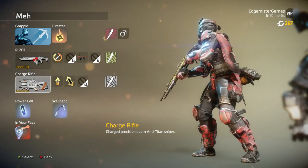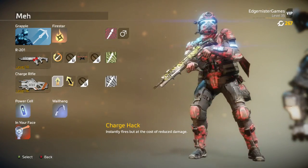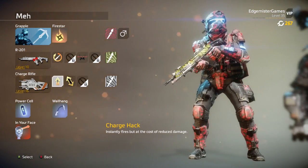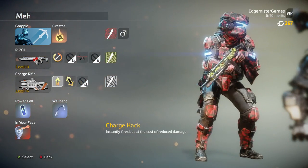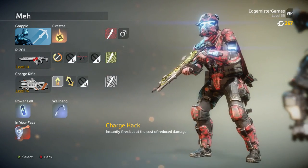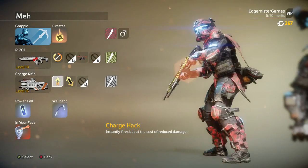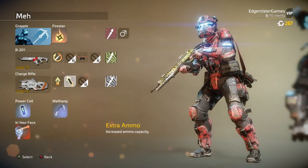And then we have the Charge Rifle. This is something that I actually tested. The Charge Rifle with the Charge Hack is probably your best bet — the best thing to use. The Charge Rifle normally requires you to charge up before it does lots of damage to Titans. The Charge Hack reduces the damage but makes it instantly fire. You'd think that'd balance it out, but it actually kills them a bit faster and it's more reliable, because if you see a guy you just pull it out and shoot him — you don't have to wait to charge it up. And then I use extra ammo, because the more you can fire this thing, the better.